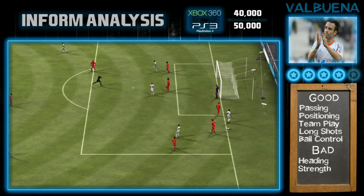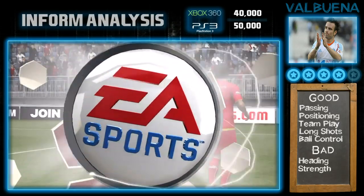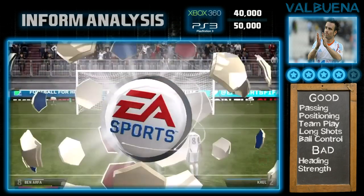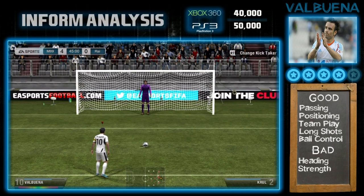For the good points with this card: his passing — I've said it many times — his positioning in that hole role, his team play links up so well, his long shots as seen earlier, and his ball control. For bad points, I struggled — I only went for heading because he's small, and his strength because he is very weak.